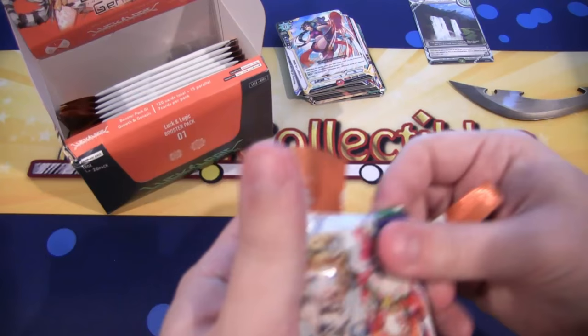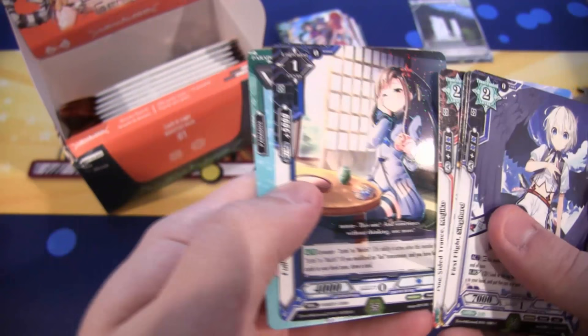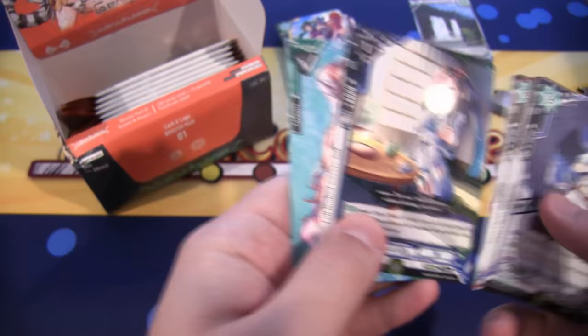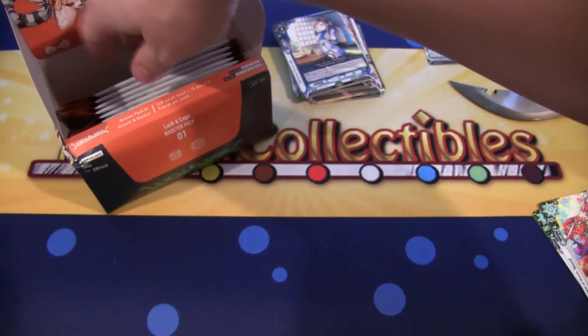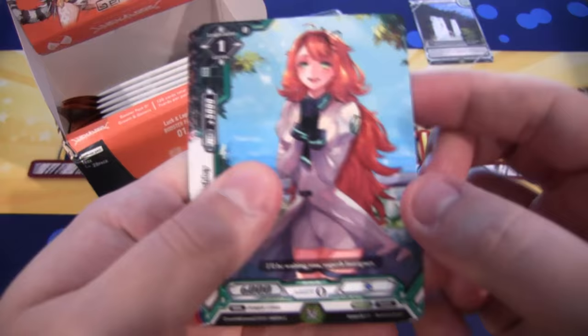It kind of looked like a spear at first — that's what threw me off, it was the handle to the sword. And for this one, this is another Rare — that is Full-Blooded Sweets Aoi. I hope I'm saying that name correctly. Japanese names are not the easiest for me to say. I need to have like a class on saying Japanese names.